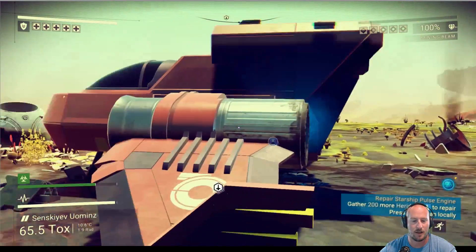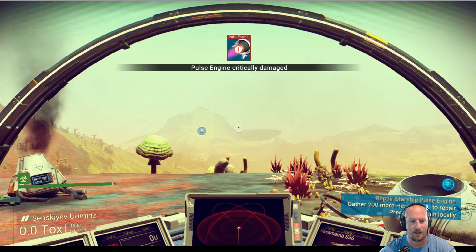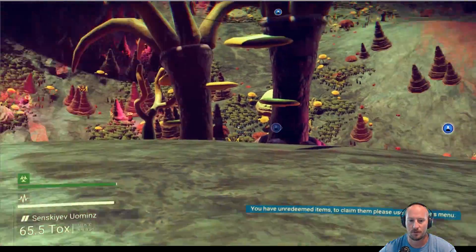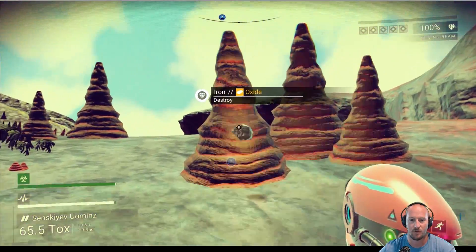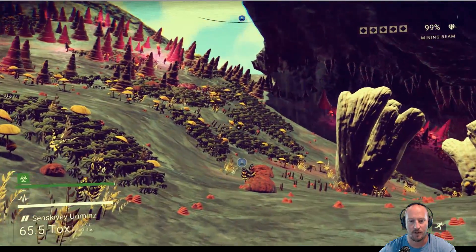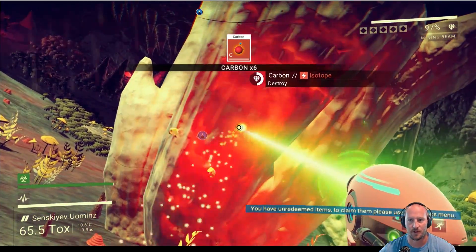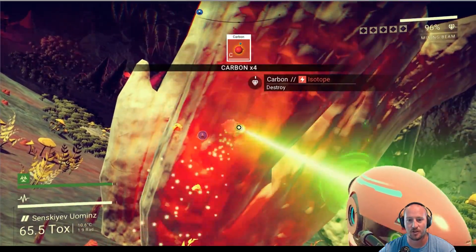I'm going to jump back in my ship really quick, get that radiation drop back down, and then we're going to try and find some of that heridium that we are needing. That's iron — I don't want iron, I want carbon for now. So we're going to get some more carbon, because carbon is what we're going to use to restore our life support and charge our mining beam.